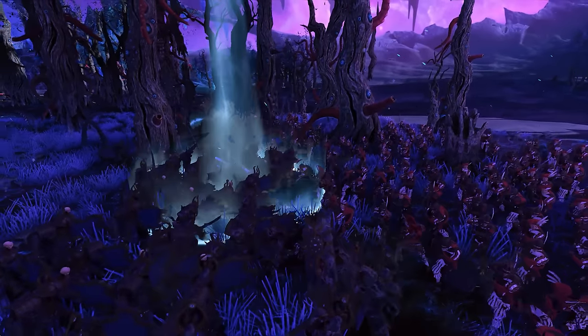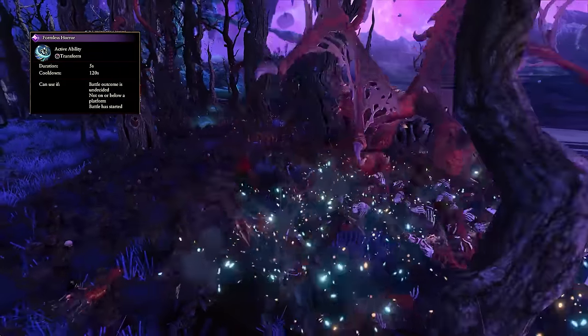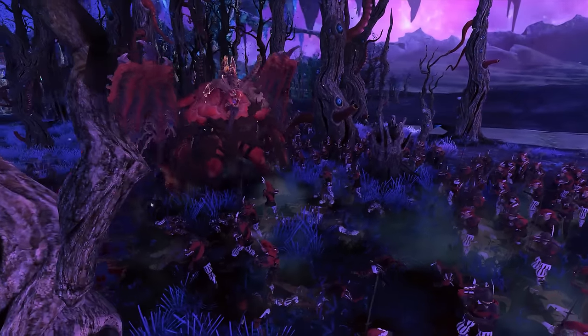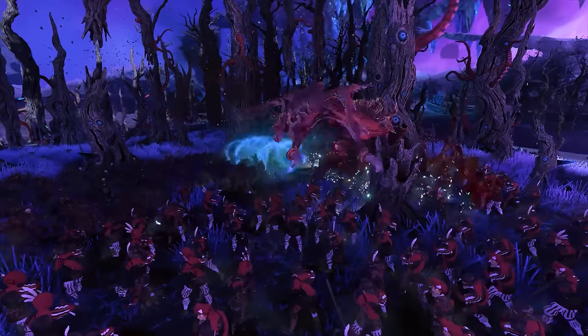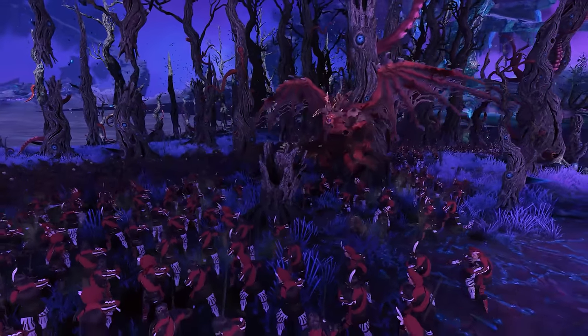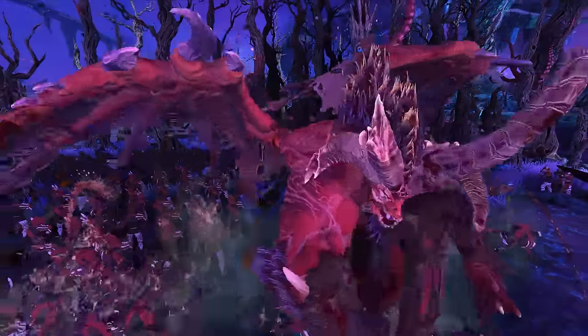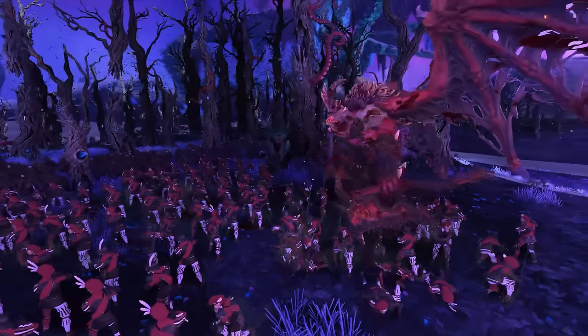Now you may have noticed I said base form, and that is of course because the Changeling can transform into basically any other legendary Lord or hero in the game if he's unlocked their form on the campaign map. If you're wondering how exactly to do this, check out my campaign guide linked somewhere on screen now. All you have to do is hit his ability in battle and you'll transform into your chosen form, gaining all of their strengths and weaknesses. Once you have the right skills, you'll even gain the target's spells and abilities.